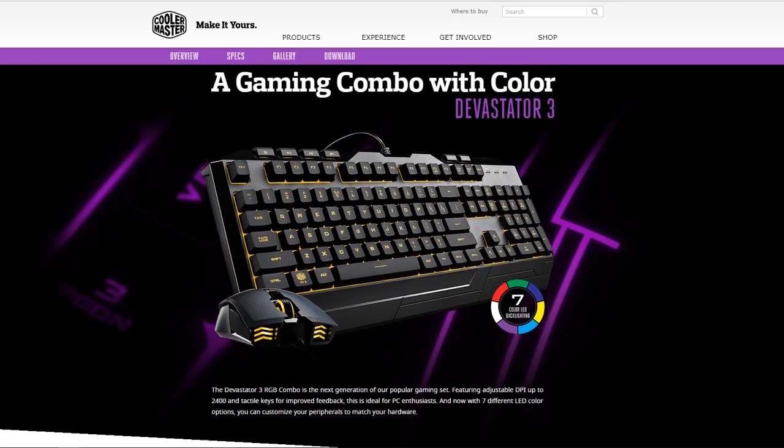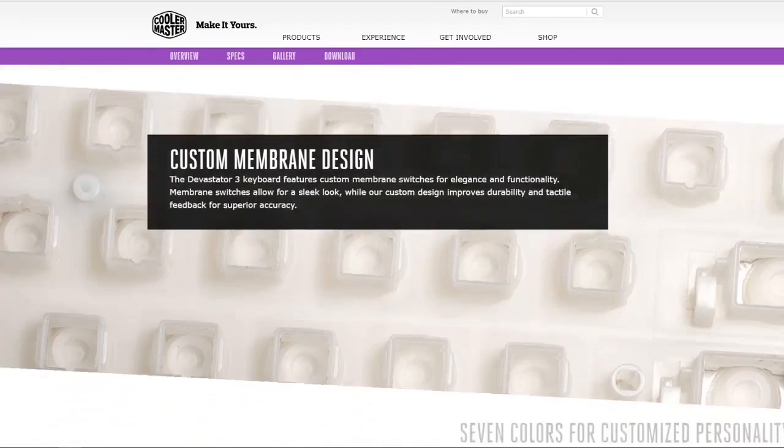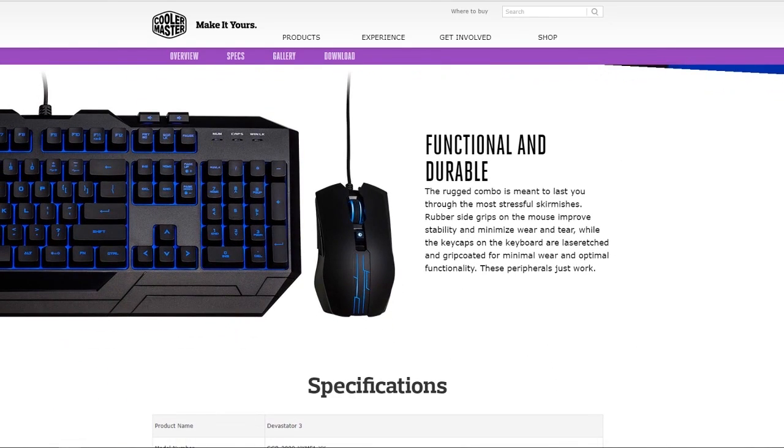Hey FUN fans! We're giving away a Devastator 3 keyboard and mouse combo courtesy of Cooler Master on YouTube for this month of June. All you have to do to enter is subscribe to FUN's YouTube channel and leave a comment on what you think about this year's upcoming game. You can enter once per upload and we'll pick a winner near the end of June.